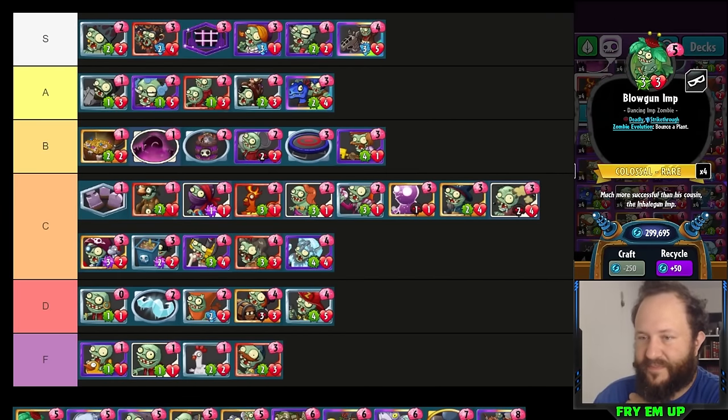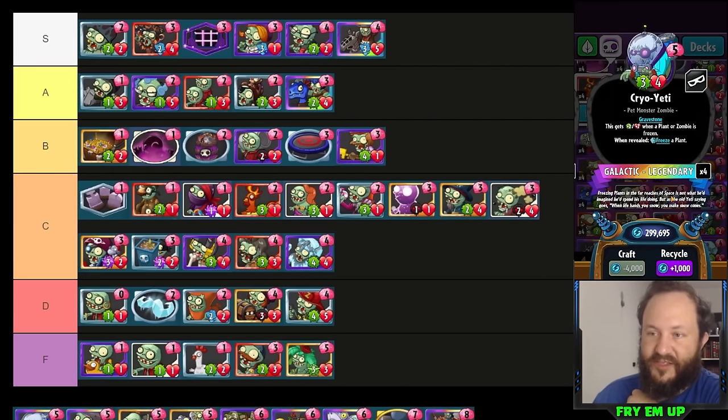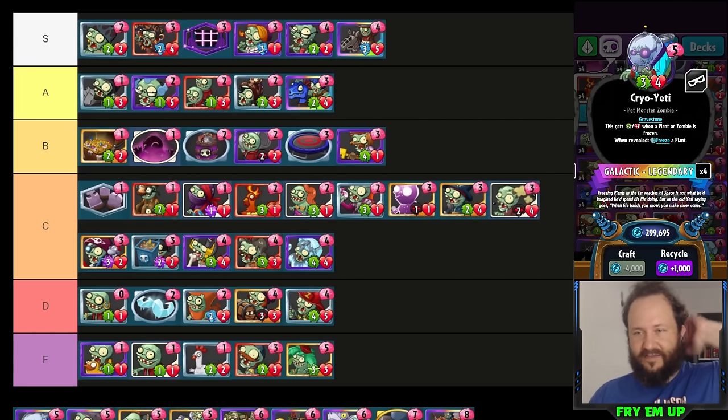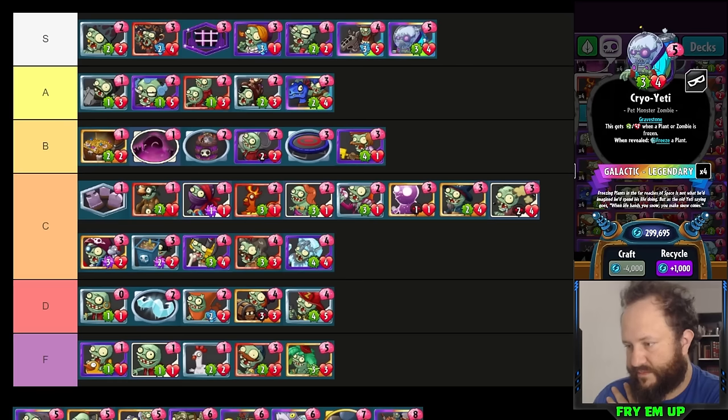Cryo Yeti is an extremely good card — probably the one I've changed my opinion on the most over the last two years. Five-cost five-six: win a trade, control a huge amount of damage in a different lane, or freeze something matched up with one of your zombies. Then their guy doesn't do damage and yours does. The fact it keeps growing every time you freeze a plant is absolutely amazing. We've turned Pogo Mug over the years into Pogo Yeti Mug — definitely a card I learned from the Discord community. I'm putting it in... well it should be A tier at minimum.